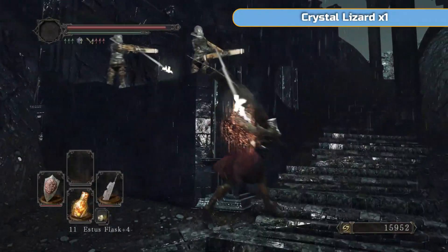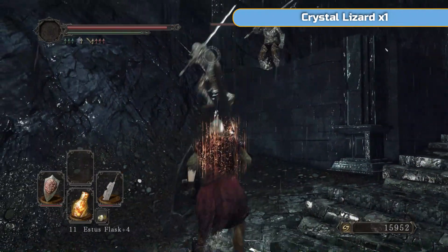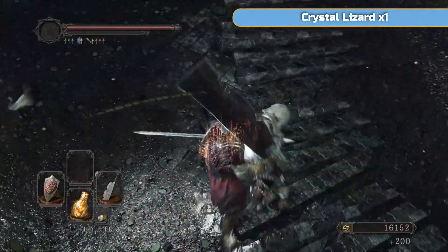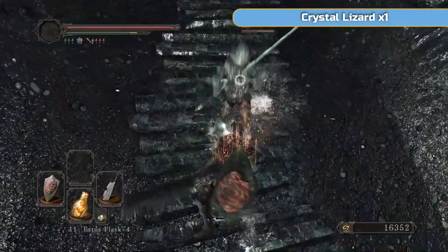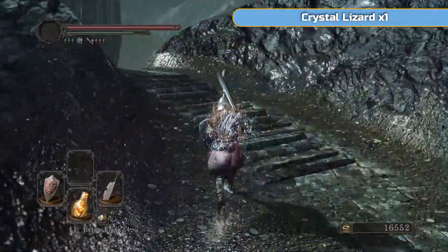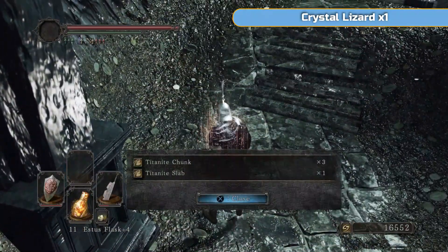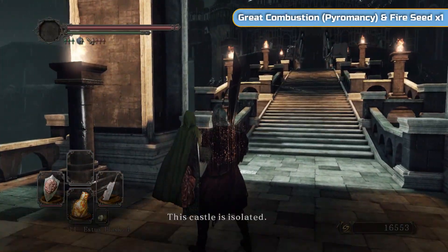So we're in Drangleic Castle now. We're just going to go over this hill. If you wait under here, these guys will eventually bring their swords out and come at you, which makes it easier than running after them. There is another one up the stairs, so if you run up he'll appear behind you if you're not careful. These are the main enemies for this area. Directly around this corner you're going to see me get a crystal lizard — it's going to drop a titanite slab plus a bunch of chunks, so it's definitely worth grabbing. Three chunks and one slab.